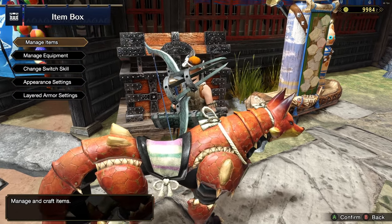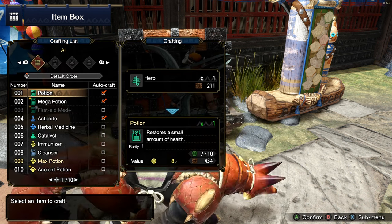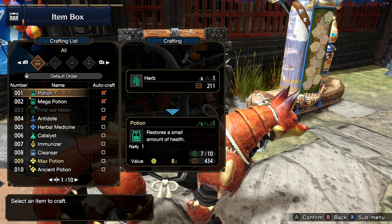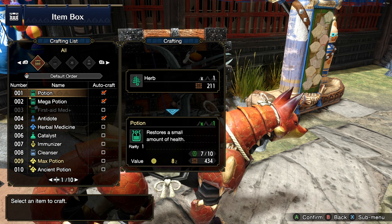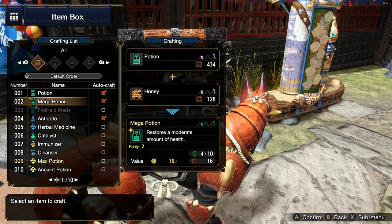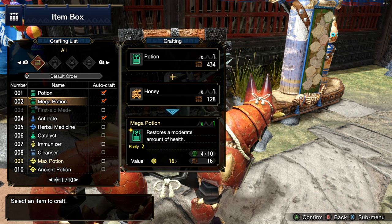Going into the item box and managing items, you can go into your crafting list and here you can see that you can craft certain items. The auto-craft checkbox is set so that if you pick up herbs it will automatically make you potions. For the mega potion, the auto-craft is set so that if you have potions and collect honey, it will automatically make you mega potions.